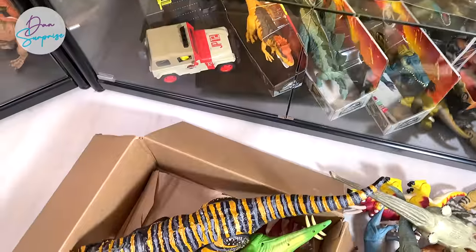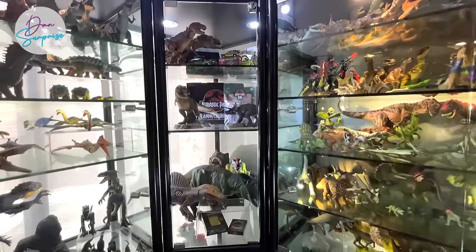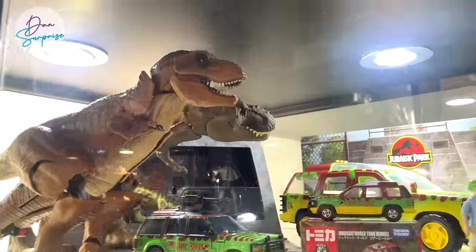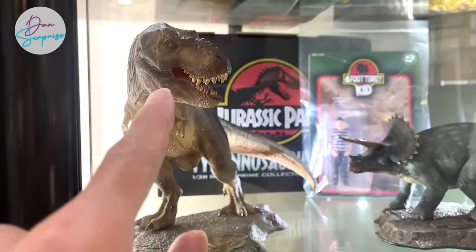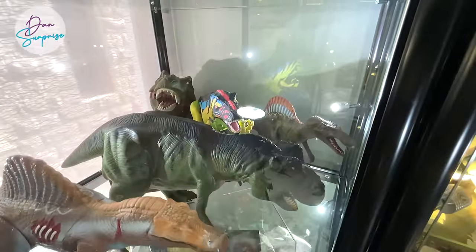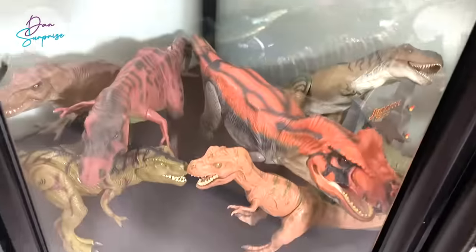We've just removed the Indominus Rex and Indoraptor. Here are some unopened Jurassic Park figures and some Jurassic World figures still in the box. Moving on to the middle shelf - at the top are some really cool Jurassic Park figures. The Transformer set, some really cool collector's items - the Ford Explorer, a six-foot turkey kit, a T-Rex statuette, and a Triceratops. This section also contains some Jurassic Park spinosaurus and T-Rex collector's items, and all the different Indominus Rex figures.